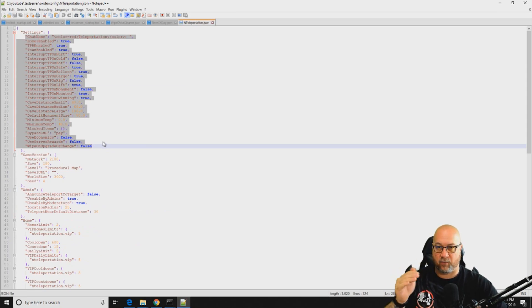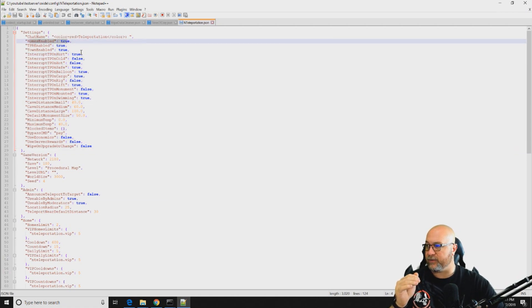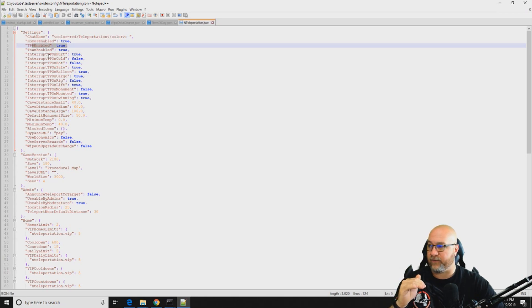You're going to want to go through these things item by item. The first one — homes are enabled, yes. TPR is enabled, yes. These are all default values by the way. Town enabled is true, so you can go into your server and select a location where you want people to be able to teleport to all the time. A lot of people will use the outpost, bandit camp, or even a harbor. You can determine that by doing slash town set in game, and I'll show you that once we're actually in the game.